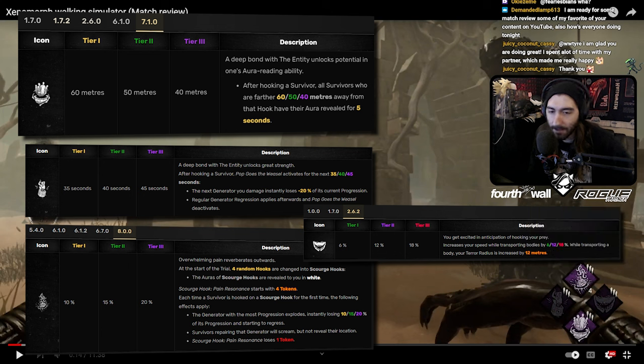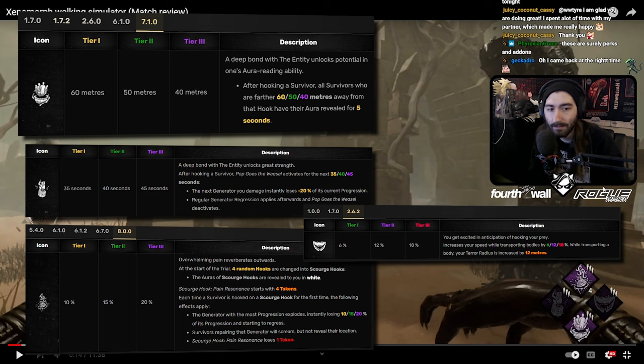Your build is good — Pain Res and Pop is a good combo to guarantee the regression. Barbecue for info is fine, it's not a bad build. You've got a nice comfort perk and info. I don't personally run Barbecue on Xenomorph because I prefer to rely on the base kit information instead, since the info you can get from Barbecue you can get within four or five seconds of being in the tunnels — so it's not worth losing a stronger perk slot.